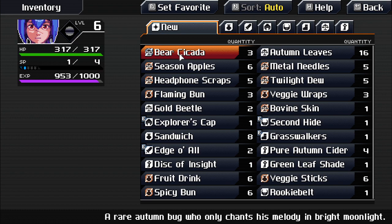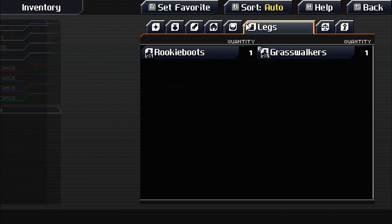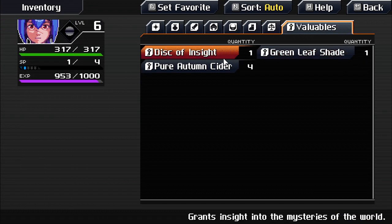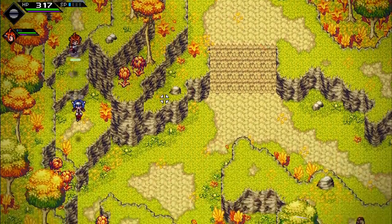Checking inventory — autumn bug. Trading menu with trade stuff. Pure Autumn Slider — oh, that's one of the quest items.